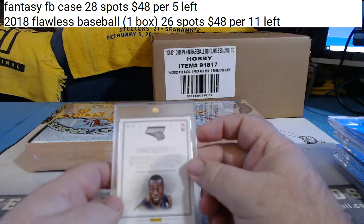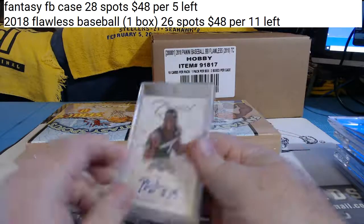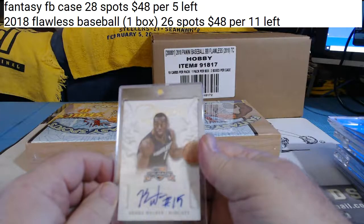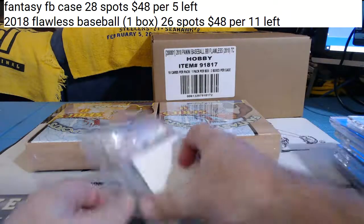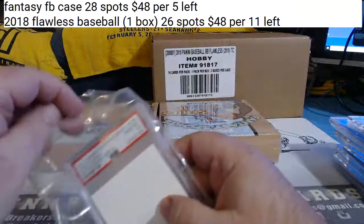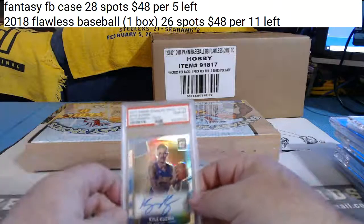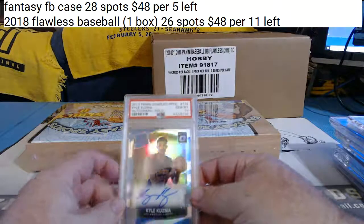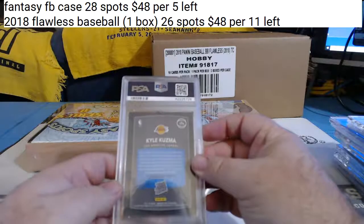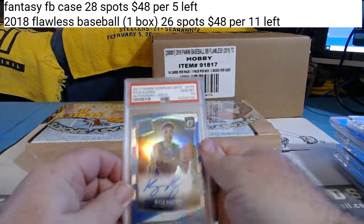For the Charlotte Hornets, Kemba Walker — Kemba Walker for B-Dro. And for the Lake Show, Optic Kyle Kuzma autograph holo, Gem Mint 10, not numbered — but it's Kyle Kuzma.